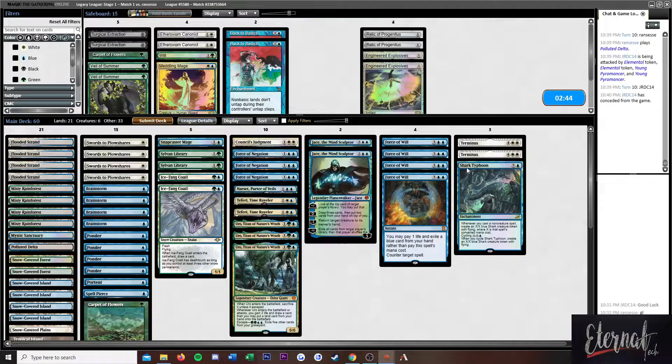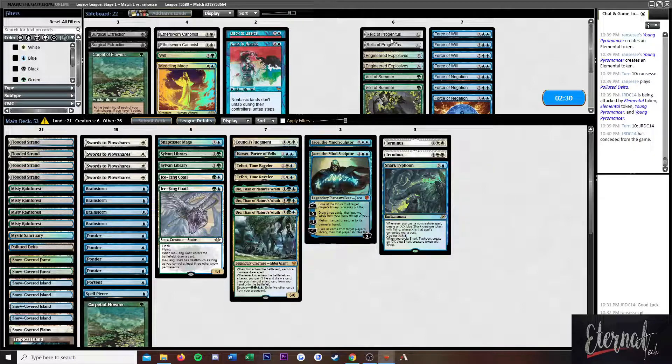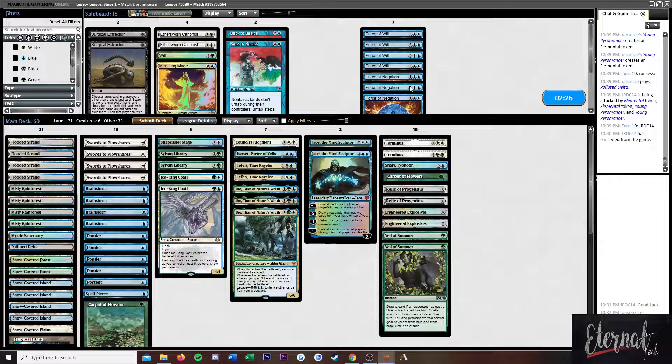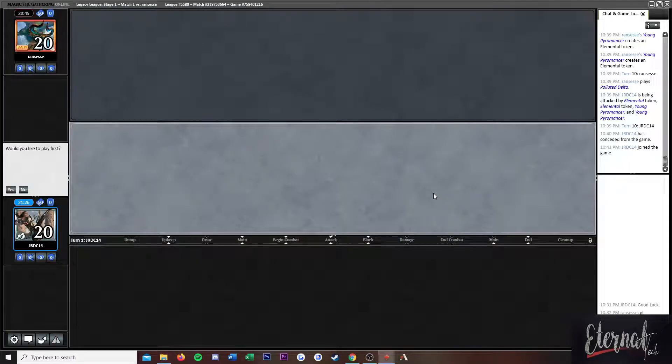They look just like Blue-Red — we didn't see any other stuff. This is definitely a matchup where I think Forces just need to come out. They're just way too much of a liability — two-for-oneing ourselves so much is just not good in this matchup. Cutting all the forces might be a little too aggressive, I'll admit that, but given the fact that we know what deck they're playing, I don't think keeping them is the best decision. It's going to come down to card quality and quantity. They were able to stop the pieces of our deck that mattered; we weren't able to stop theirs.